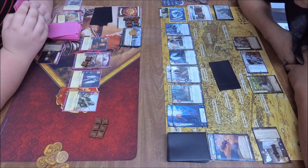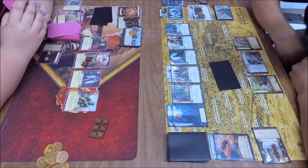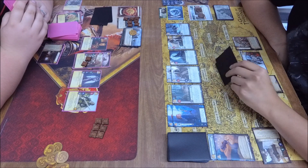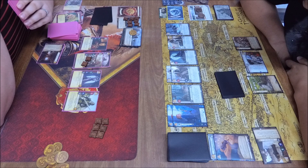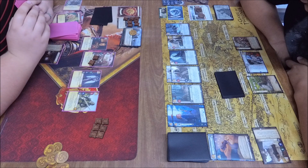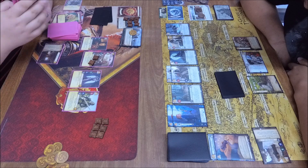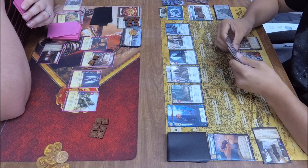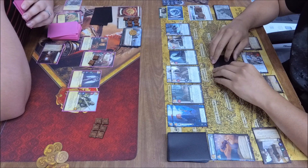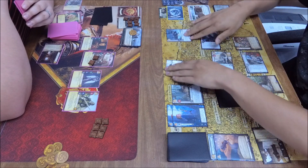Nothing in the discard pile to target for Flea Bottom yet — just setting it up for future use. I'm sure the plan is losing some intrigue challenges, maybe some characters will find their way into that discard pile. Military with Jamie Lannister for four — no Hound coming along for the ride. He can still defend it and have plenty of military icons ready to go, or block just enough to oppose it, kill someone, stand with Rob Stark. There is a gold sitting on that plot card and Lannister has seen two Treacheries already.